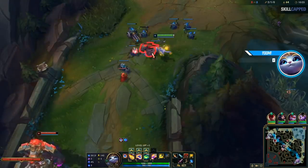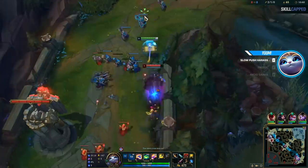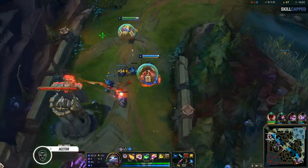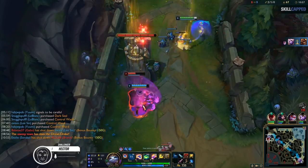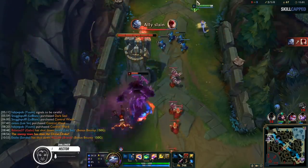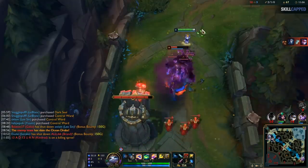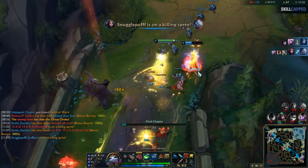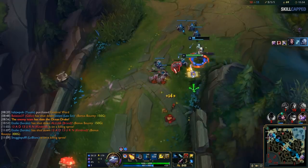To finish this lane off, Hector builds yet another slow push and is looking to harass Volibear under tower, especially since his Lee Sin is nearby in case he needs a countergank. LeBlanc was also in the area and corrected Lee's mistake by helping finish off the bear. At this point, it's safe to say he decisively won this laning phase.